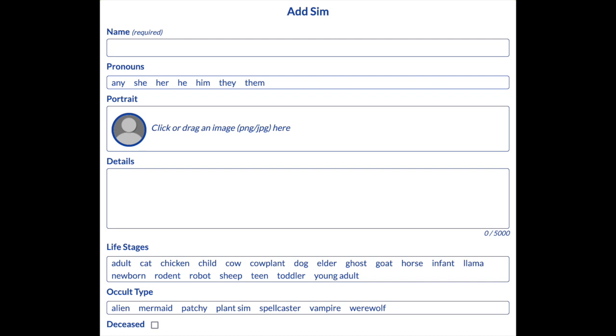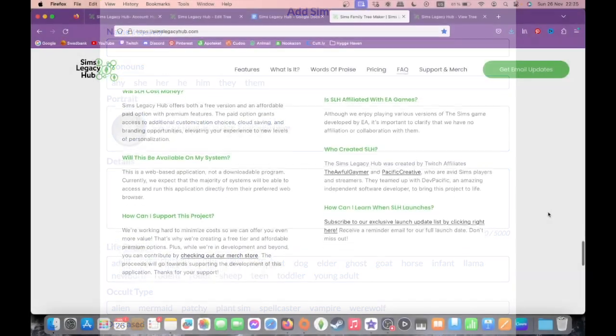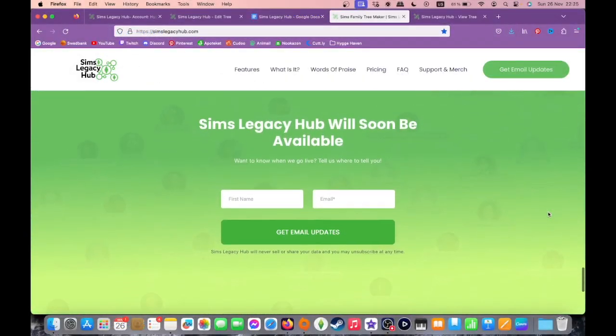As you would expect, the life stages run from newborn to elder, and you can mark if the Sim is deceased, and if so, the cause of death. The species list is quite impressive, covering not just household pets such as cats, dogs, and horses, but also rodents, farm animals, robots, ghosts, and even cow plants — because they're family too.